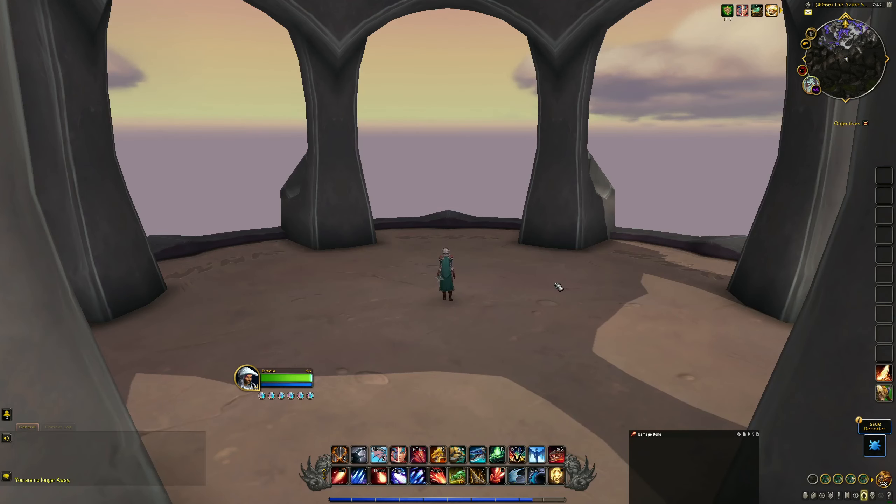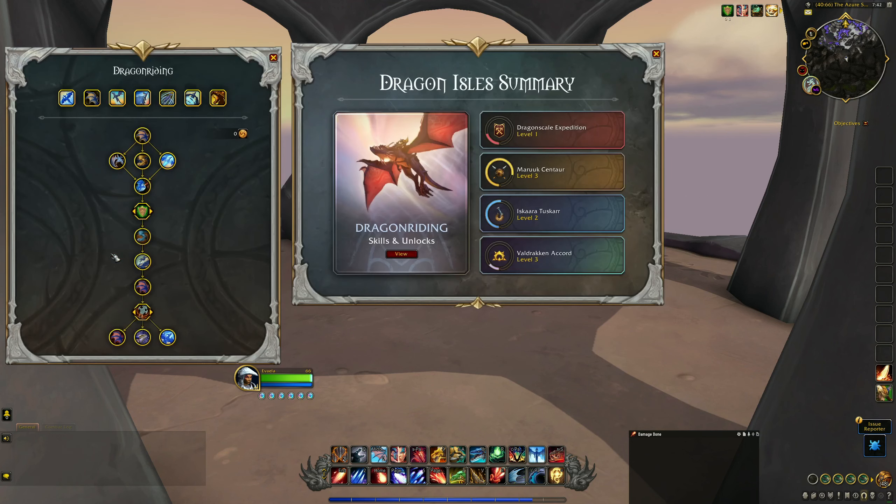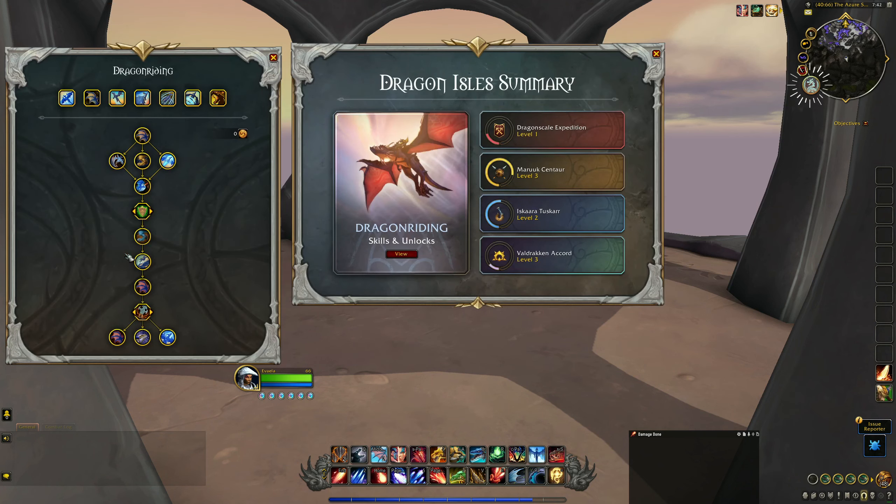In addition to your baseline abilities, you will also be able to spend talent points in your Dragon Riding talent tree to increase your dragon's effectiveness. You can access the talent tree by clicking on the large icon on your minimap, located in a similar place to your Covenant symbol in Shadowlands. To unlock these talents, you need to collect Dragon Glyphs — large golden symbols floating in the sky that you can collect while Dragon Riding. I have a video covering every Dragon Glyph location and how to reach them, which I will leave a link to in the description below.